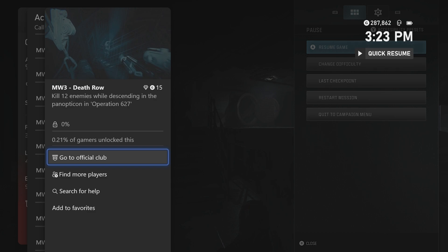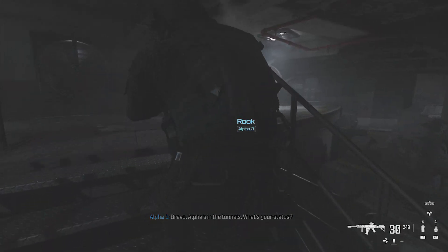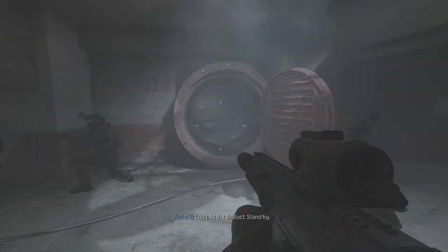All you have to do is kill 12 enemies while descending in the Panopticon in Operation 627. You're going to play through the mission, ideally on a lower difficulty, and you're going to get about halfway through the mission.